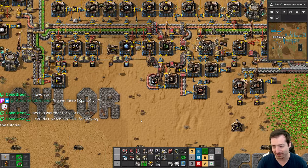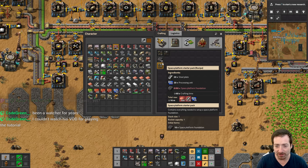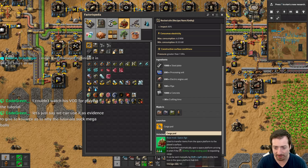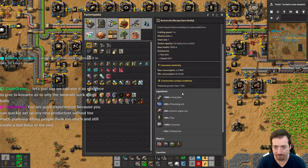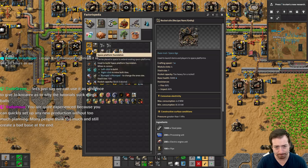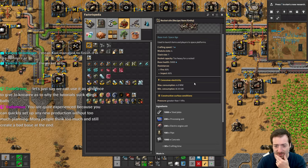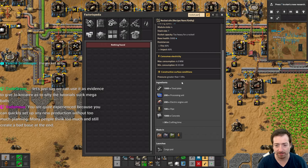Also Chris backseating his reminders about needing to go to space. Yeah, we're going to space, don't worry. What I do need to know — and it doesn't tell me — is what actually makes a rocket. Like what makes a rocket part in this? Because I know they changed it to not need rocket control units. But what actually is it now? Do I have to build a rocket silo to find out, or can I find it in the Factoriopedia somewhere? There's nothing under rocket part, so I don't actually know.